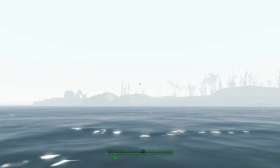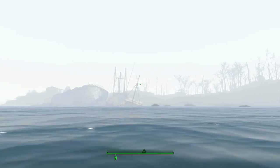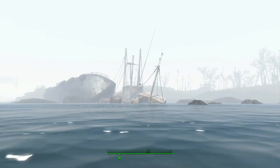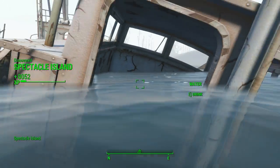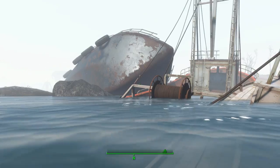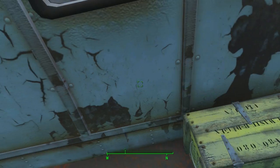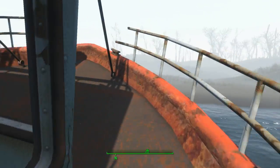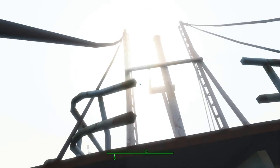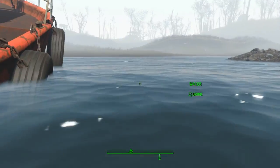Now this is Spectacle Island. To get it as a settlement, it's a little trickier than most. I believe somewhere here - discovered Spectacle Island. It might be on one of these boats. There's supposed to be a power switch somewhere. And the power switch is important.